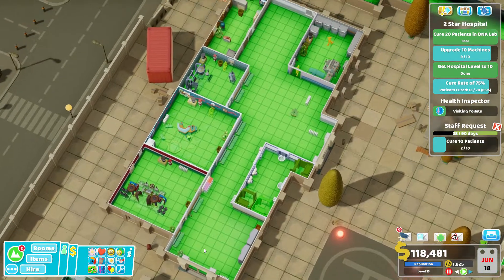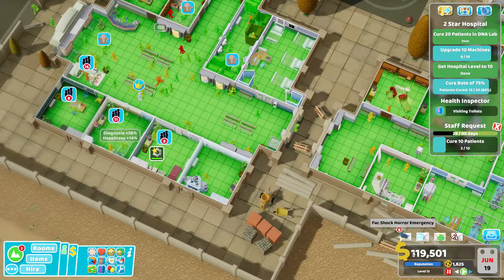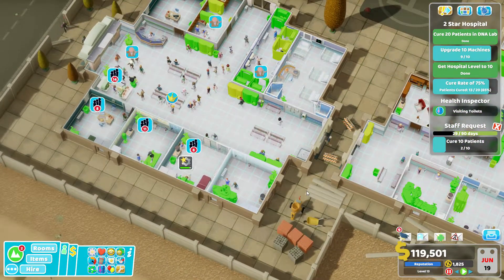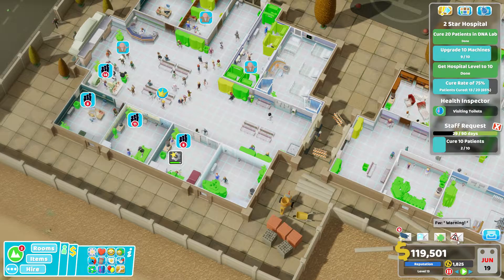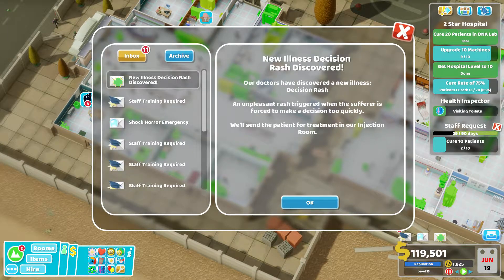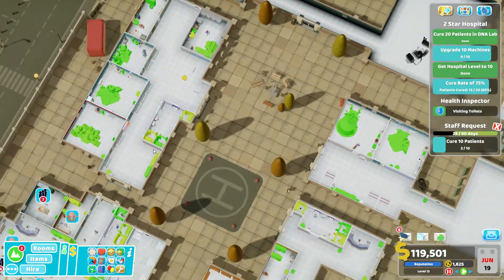We're doing relatively all right for hygiene — there's not a lot we can do with these patients because I don't think we can make them go and use the hand sanitizer. There's plenty of sinks in the toilets. We've got an electrical storm again — let's quickly check our machinery, but I think we're pretty good.